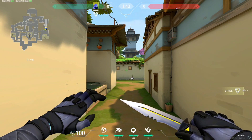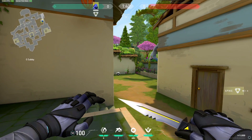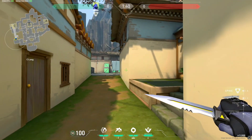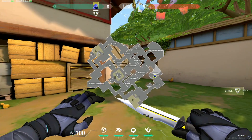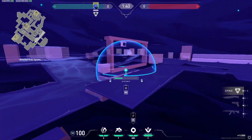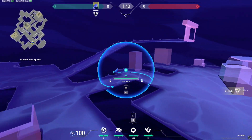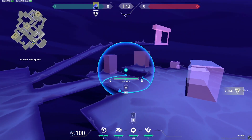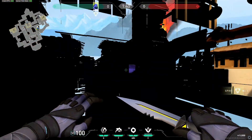Most of the time when you're playing Omen you have to accept that you're only going to have one smoke for your execute onto whichever site you hit. Omen is best taken advantage of by playing a slow, pick-oriented default style — work map control, get a pick, then group and pop. At C you either smoke garage or CT with your one remaining smoke. At A you should pretty much always smoke heaven, or if they've been running an op at CT a lot, smoke CT — I'd recommend smoking close rather than deep so it denies them from peeking out and shooting someone coming up short.